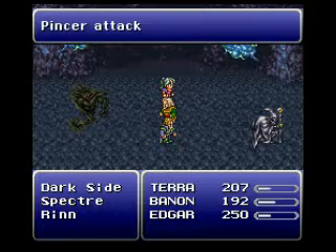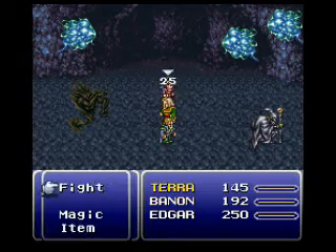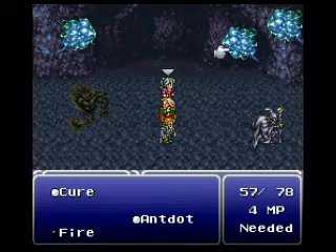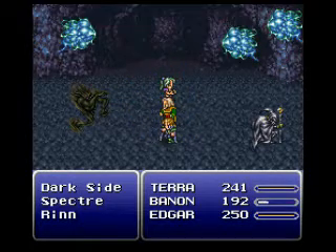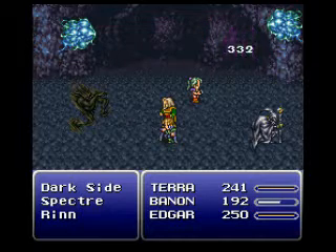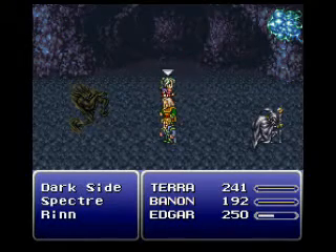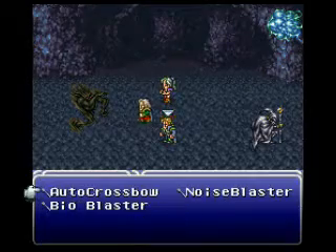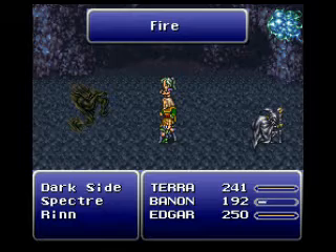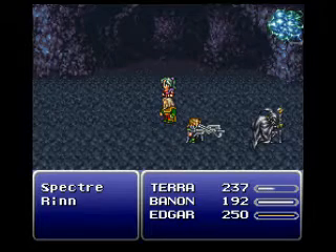Alright, here we go — again with the pincer attacks. It only took one extra try to get this to work. The Specters and the Dark Side — they are undead monsters, I mean to say. So healing spells will cause damage. Well, that's one written out of the picture — that's another one down. You see, the Dark Sides are gradually losing HP. Now we got the Slip Touch going there. Edgar, Auto Crossbow. Fortunately you cannot shoot your own party with the Auto Crossbow. Okay, Terra's gonna finish off Dark Side, Edgar's gonna take out these guys. Hopefully they both go down. Alright.